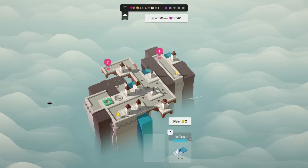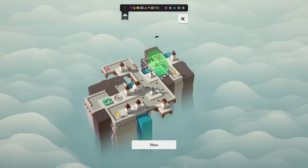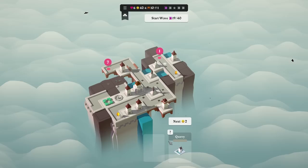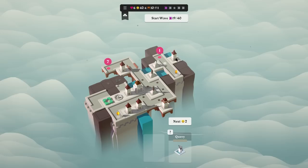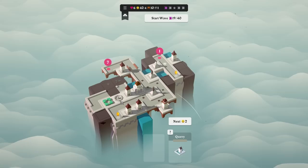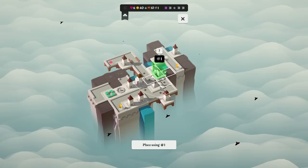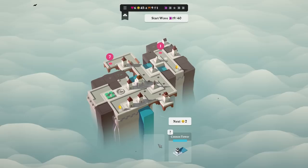What else do we do? Use an ice trap somewhere. I'll place it there. And we do have a quarry — I don't know about the quarry, unless the quarry instantly triggers the fountain when it destroys. Well, I have ten bridges. I'm just going to put it there. Cannon tower — interesting. A lot of potential there.